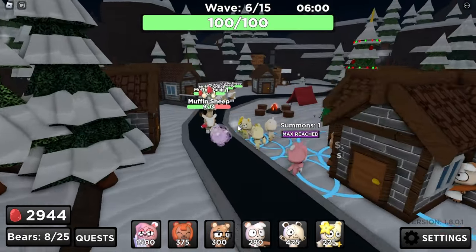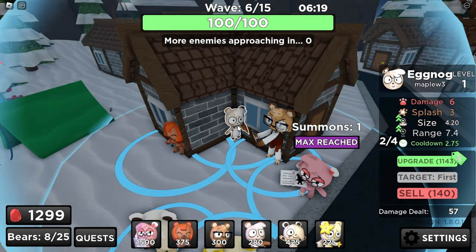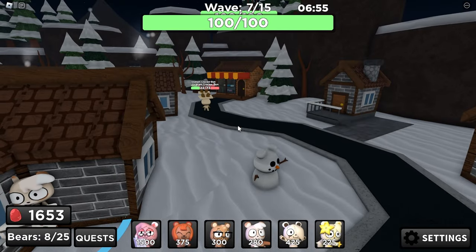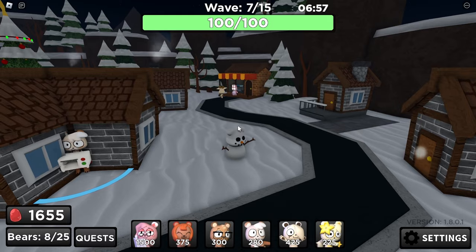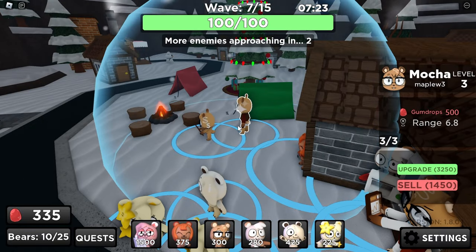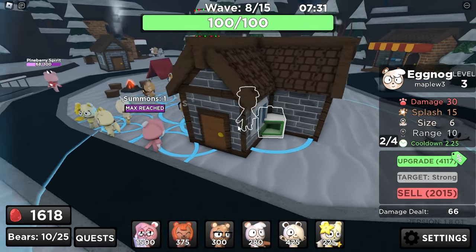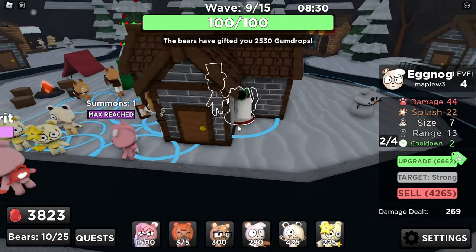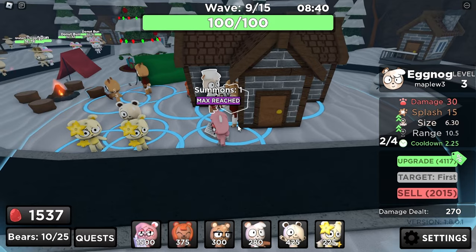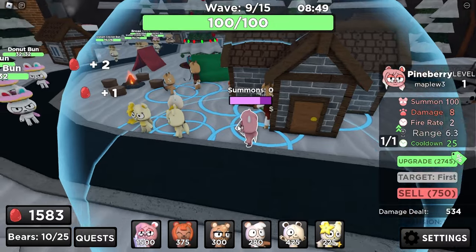Pineberry cleaning up the leaks. Mocha is now level 4, and we could start upgrading any of these. Let's upgrade both of them right now. I'll also upgrade this Eggnog to level 4 so it reaches more of the track, and upgrade this one too. Then after this round, on wave 10, I'm upgrading Pineberry.